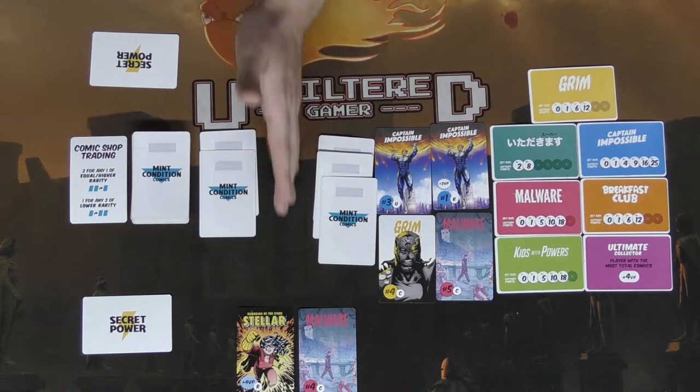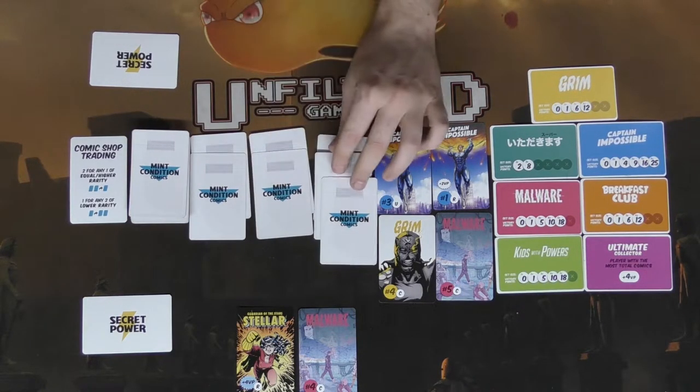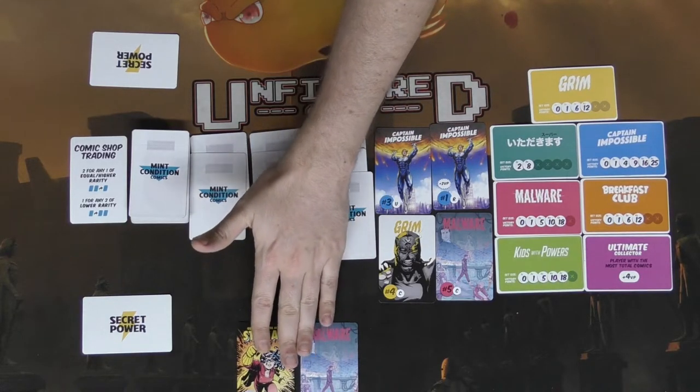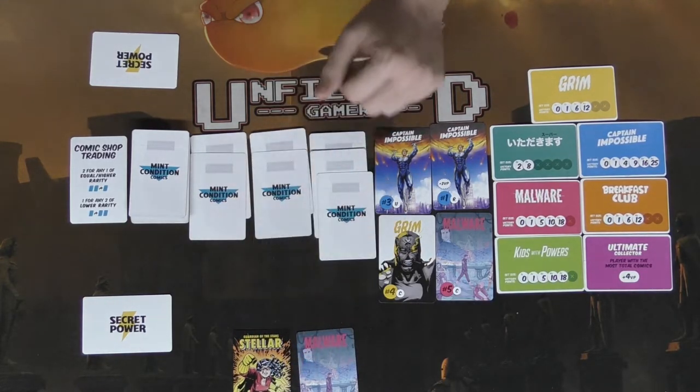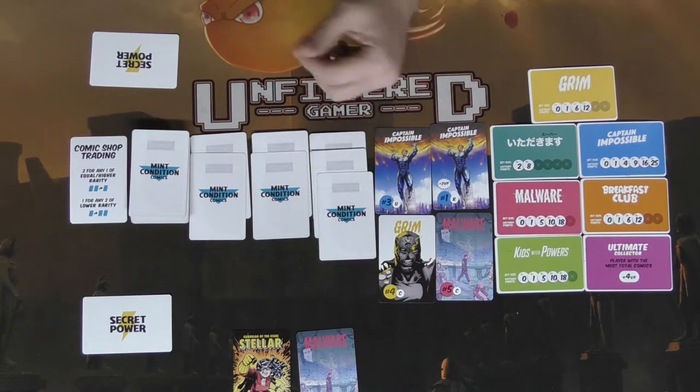After selecting a stack, you replace it with two new comics from the deck. Then you arrange your collection however you want. After you've arranged your collection, the next player in turn order gets their chance to go.